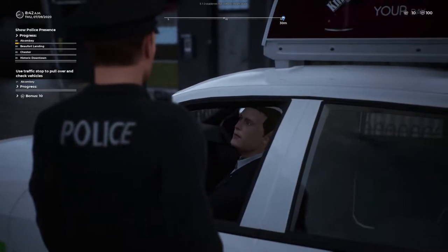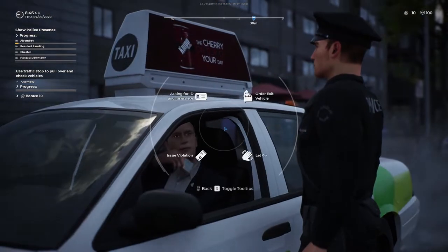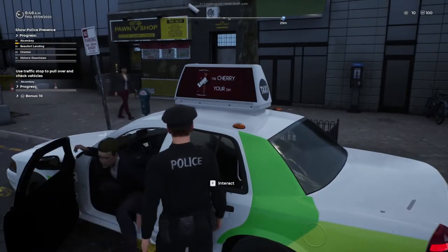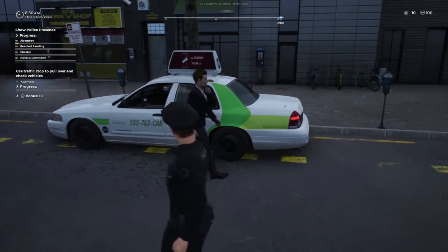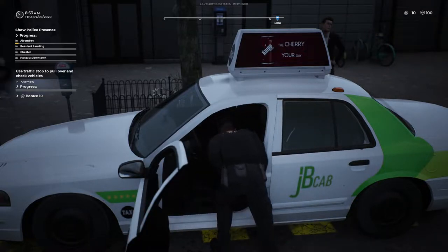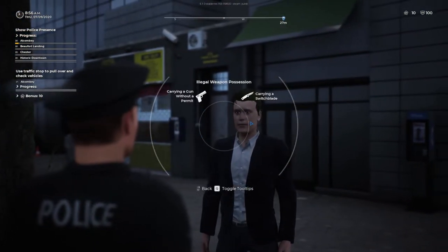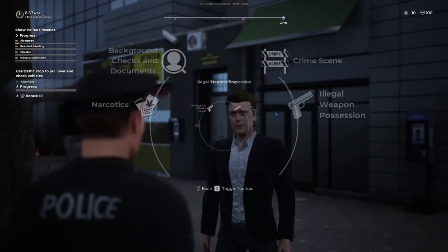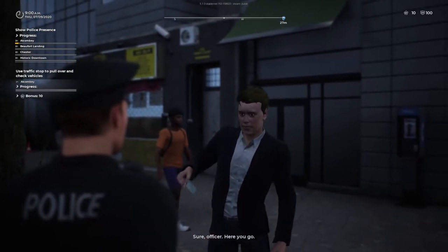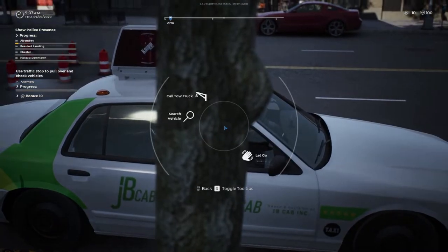Oh yeah, you better take that tone down with me. Look at that — I smell alcohol too. Why don't you go ahead and step out for me? I smell alcohol — he has a fake ID. I'm going to search this vehicle. Handgun. It's over, dude — under arrest. You had a gun without a permit. Wait, let me see his ID again. It says carrying a gun without a permit. Oh, he does have a gun permit. Okay, well — guess I ain't dinging you for that.